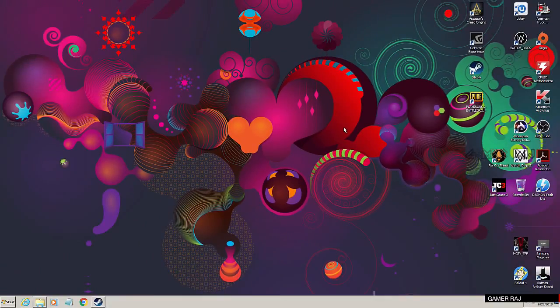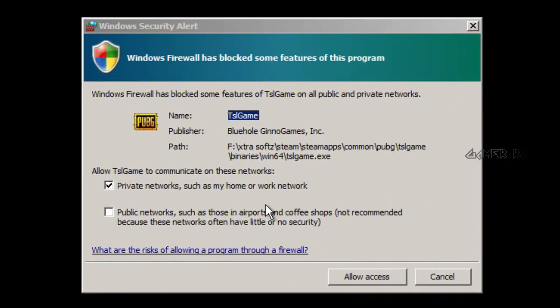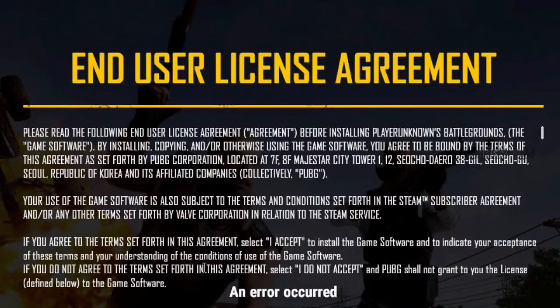Now let us finish the PUBG setup. Allow the game to access the internet through the Windows Firewall. Now accept the EULA, that is the End User License Agreement.